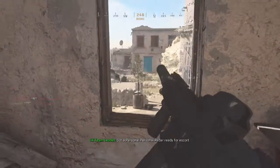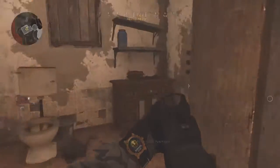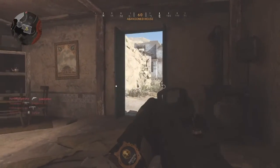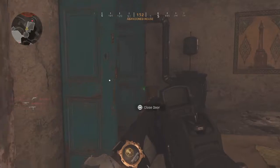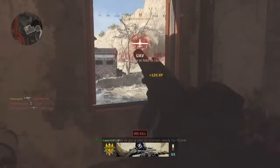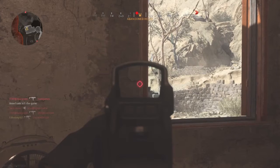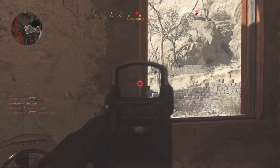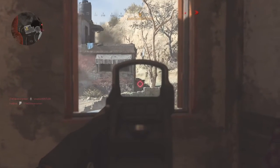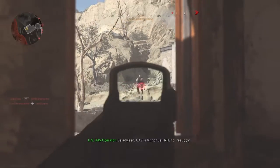Got a personal radar drone ready for escort. Copy Jaguar 30, en route for personal radar coverage. Enemy UAV overhead. Enemy cruise missile incoming. We've got a UAV on station ready for flyover. UAV entering the AO. Enemy VTOL in the AO. This is Jaguar 30, personal radar is bingo. UAV is bingo. Enemy VTOL resupply.